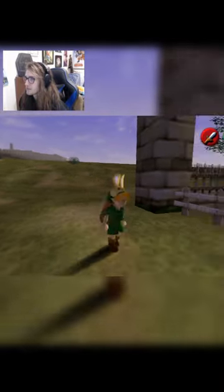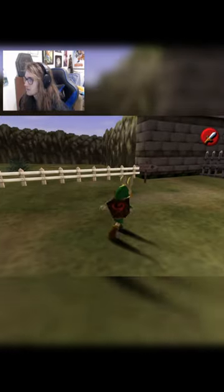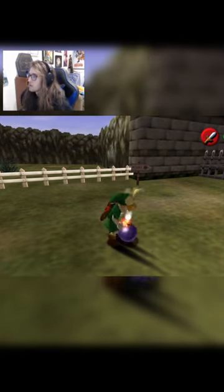Heart piece number 14 in Ocarina of Time is one of the easiest to get. This one's going to be in the southwest portion of Hyrule Field, kind of by the entrance to Lake Hylia, in this fenced-in area.